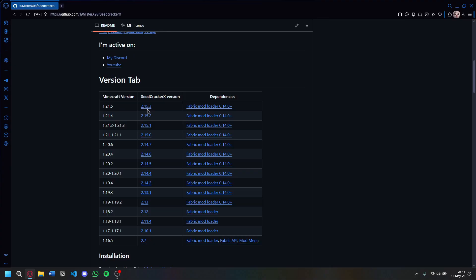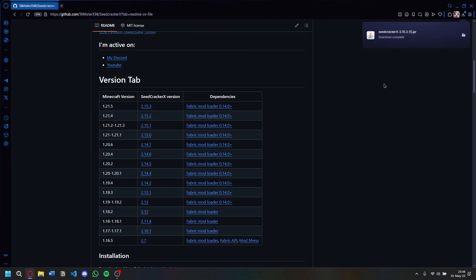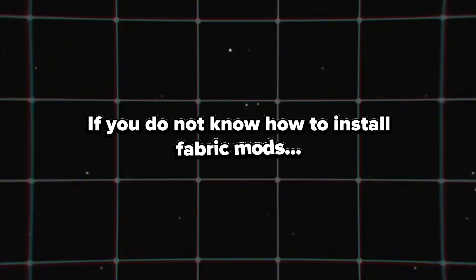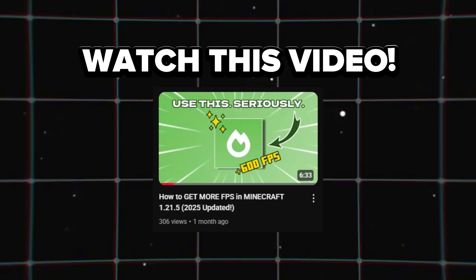When you scroll down you will see lots of versions. If your Minecraft version is the latest, click this one. You can download it for any other version too. I already have it but I'll still download it. After that, just put this in your mods folder and that's pretty much it. Note that this is a Fabric mod, so you will need the Fabric loader. If you don't know how to install Fabric mods, I'll link a video in the description.